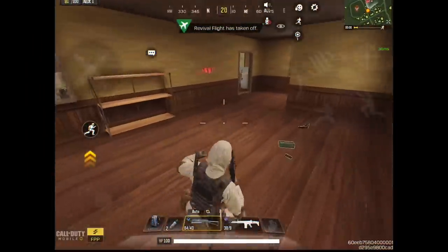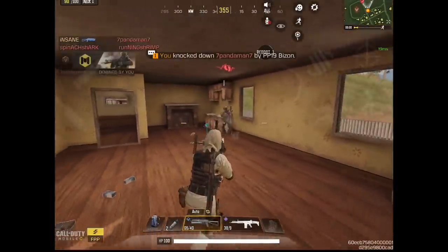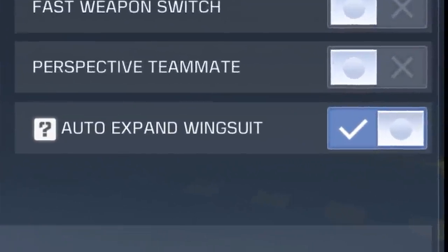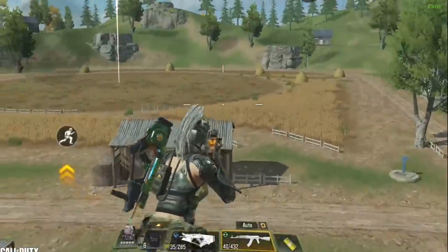The only thing that might feel weird when you increase the field of view is the hip fire, because the aiming will be a little different. Next, I believe the most needed addition in settings is the auto expand wingsuit option. As you know, the current version opens the wingsuit automatically when you jump as long as you have the height needed.